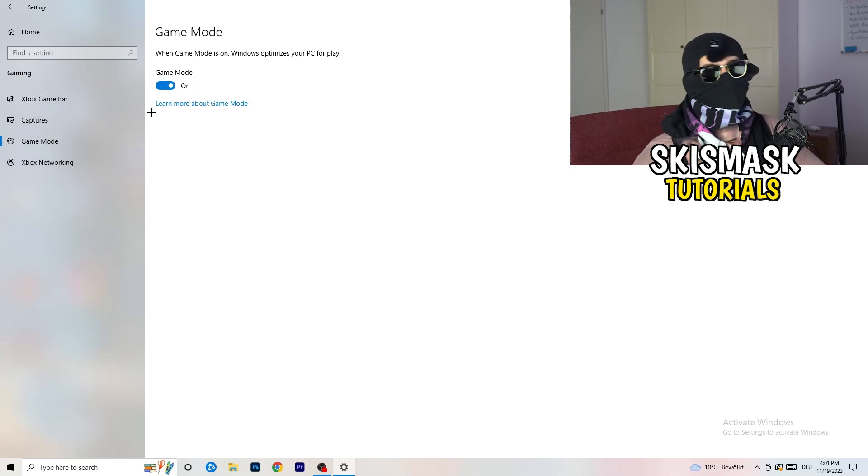Next, go to Game Mode on the left-hand side. This one you need to check for yourself — on my PC it works better with Game Mode ON, but on some PCs it won't. Turn it on, check it, then turn it off and check it. Stick with whichever option performs better for you.